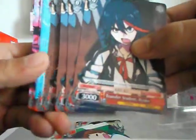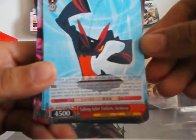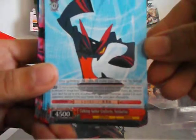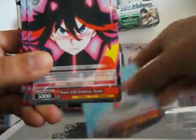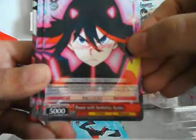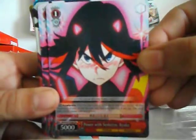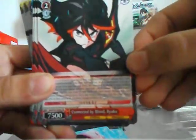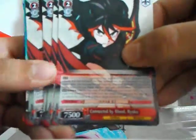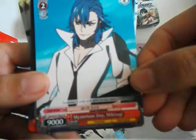Four copies. Talking Sailor Uniform Senketsu. Power with Senketsu Ryoko. Connected by Blood Ryoko. Mysterious Guy Mikisugi.